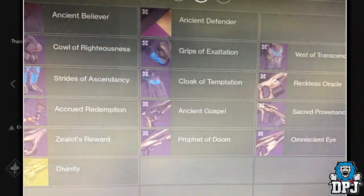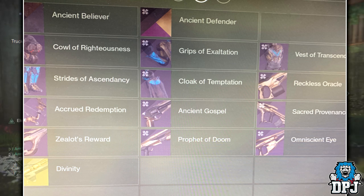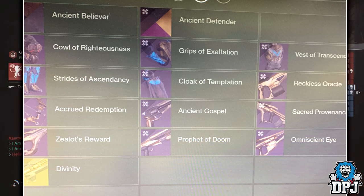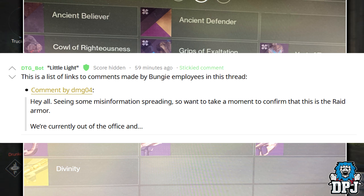I speculated about this gear which you can see on screen now. This was taken from the PAX event and it was a part of the Black Garden gear tab. I speculated in my earlier video that this was raid gear, but I was then bombarded in the comments saying that info was false and that this gear has been confirmed to be Vex Offensive Gear. So I changed the title and left an edit in the comments. Well, it turns out I was in fact right the first time — this has been confirmed by Bungie via a post on Reddit. So this is in fact the new raid gear.